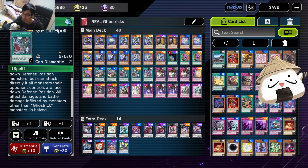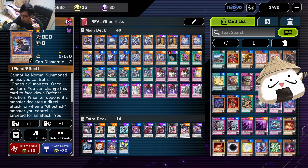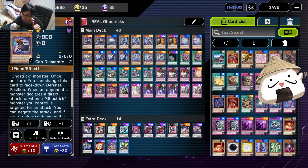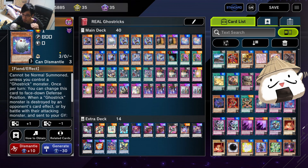For the main deck we have two Lanterns. These guys cannot be normal summoned, but they can be played face down. They all have the effect that you can flip them face down afterwards. This card's effect is: when an opponent's monster declares a direct attack, or when a Ghost Trick monster you control is targeted for an attack, you can negate the attack and special summon this card in face down defense position.